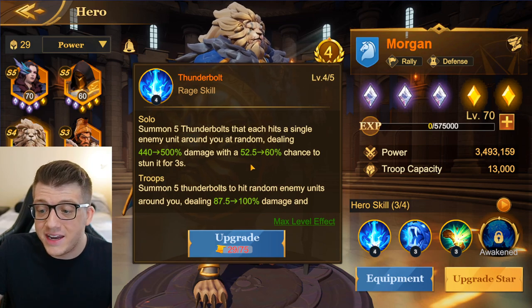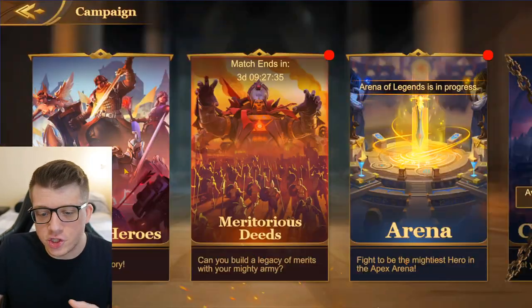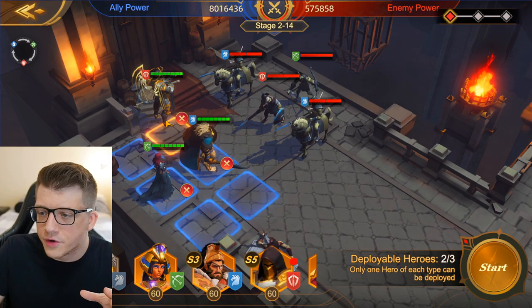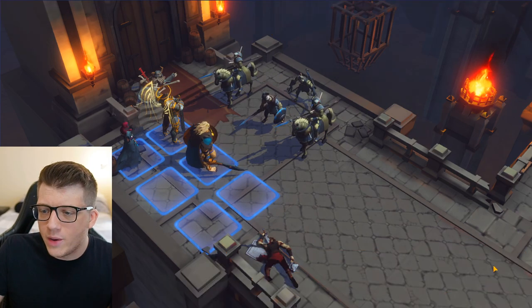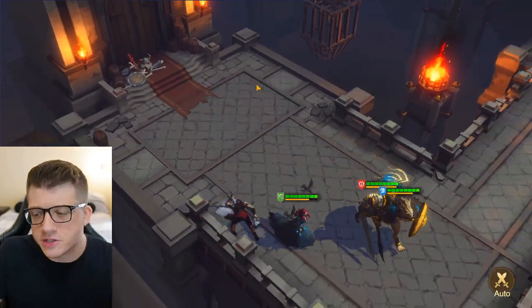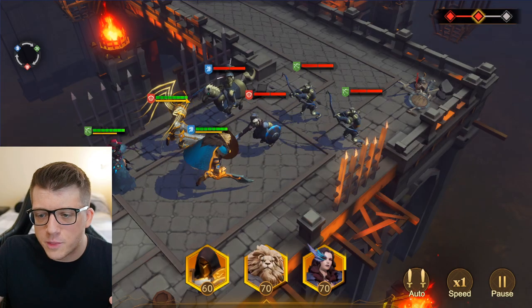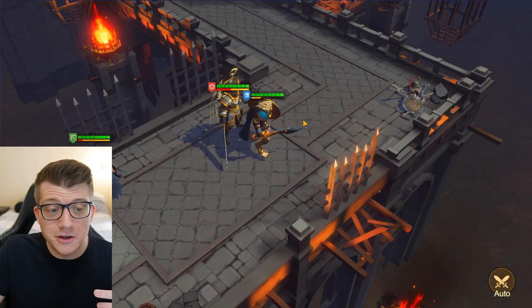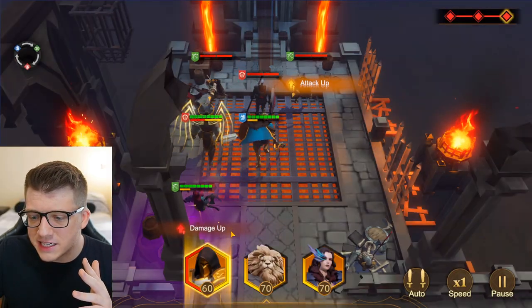It's been a couple of hours since my last recording and we leveled up some heroes. I had to get Morgan — his skill fires five thunderbolts hitting different enemies with a chance to stun for three seconds. We're going to test these heroes in the campaign road of heroes. We have Lizbeth in the back row, Morgan in front of her, and Mikael — I'll put Lizbeth behind Mikael for protection.